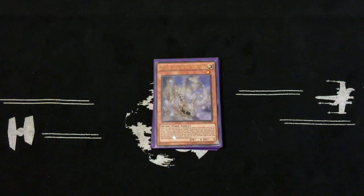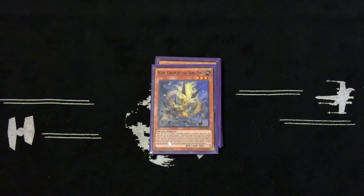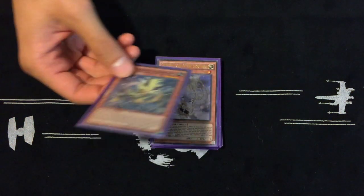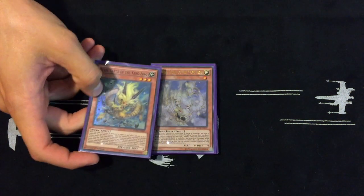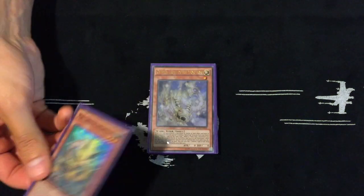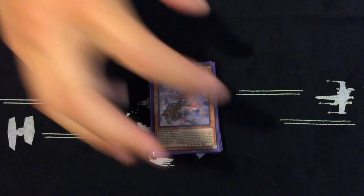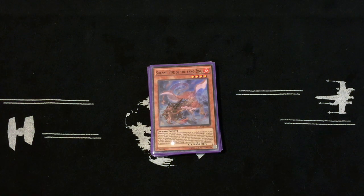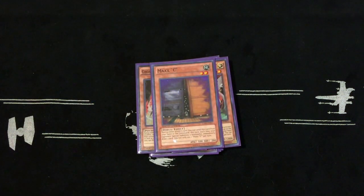Now our Yang Zing lineup — this is what you're sending off of Denglong most of the time so that you can combo off. When one of your Yang Zings gets destroyed, the grave effect triggers. One Chiwen is part of a cool combo — shoutout to Doug Zeef, who showed a lot of YouTubers the one-card Overtex combo, which eventually involves using Chiwen and then Suanni. I'm not playing a huge Yang Zing lineup because these are big-time bricks if you draw them. However, they do help your board and help you control the game. Two Ash Blossom, two Ghost Ogre, and one Maxx C — that is the monster lineup.